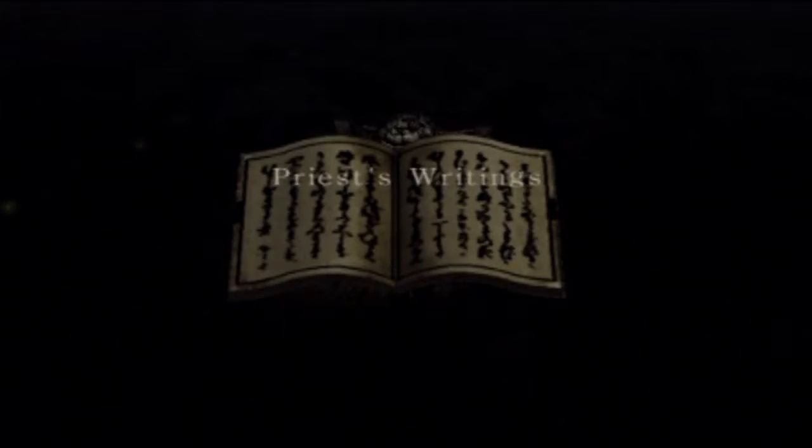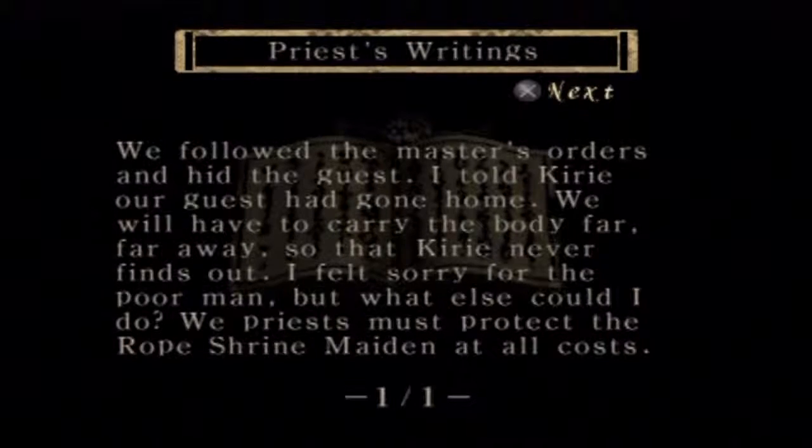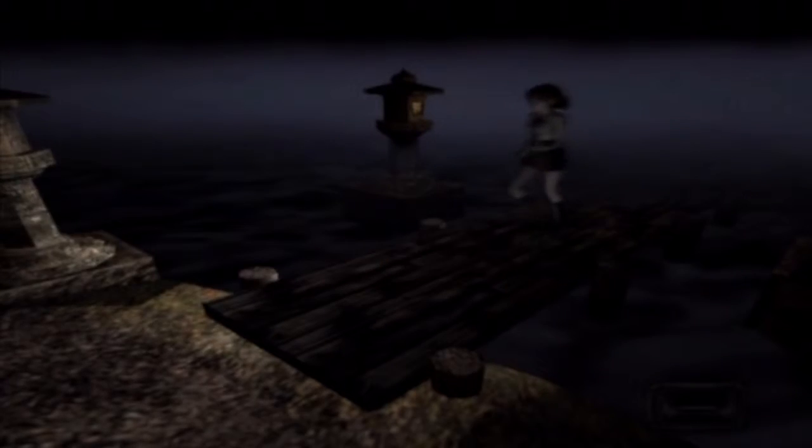Let's go and see what was by the burial mound. I want to get these four diaries and show them off. We followed the master's orders and hid the guest. I told Kyrie our guest had gone home. We will have to carry the body far, far away so that Kyrie never finds out. I felt sorry for the poor man, but what else could I do? We priests must protect the rope shrine maiden at all costs. They killed him off, by the sounds of it. The next place we want to go is through the Buddha room and to the square garden again. Can't believe that boss — his face was never appearing. That's not meant to happen. He's supposed to have a face and supposed to do different attacks and stuff.